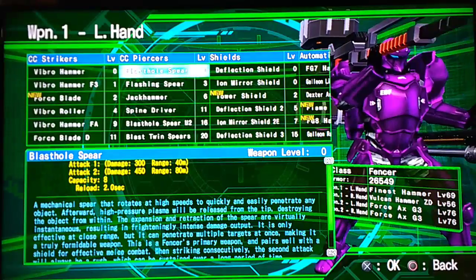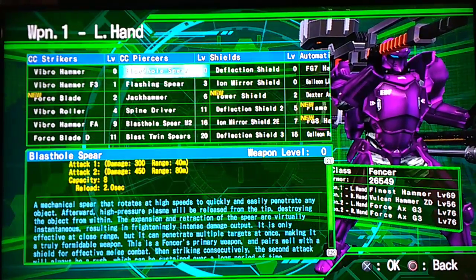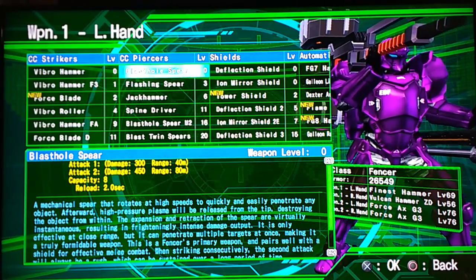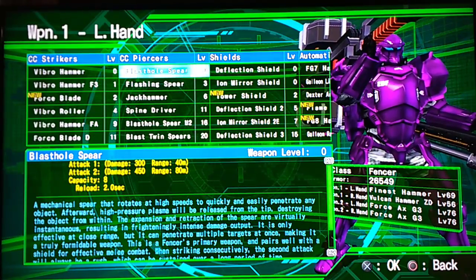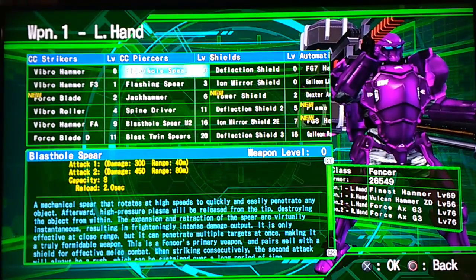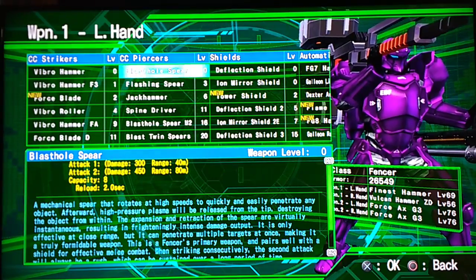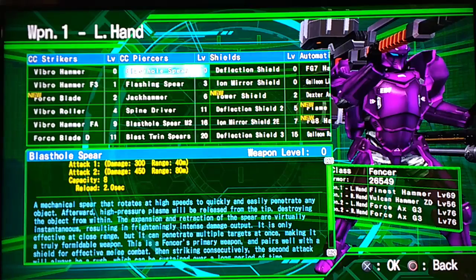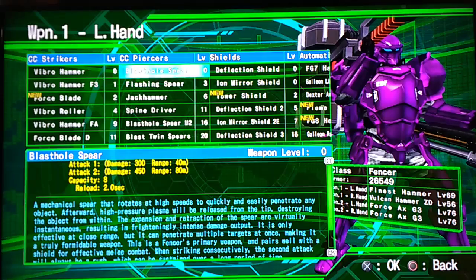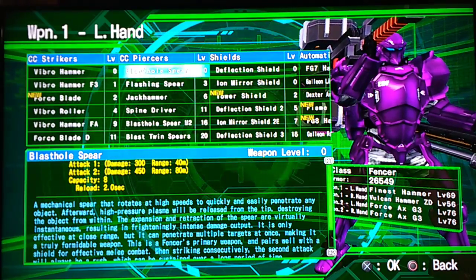CC Piercers — this is going to be your main damage column. The Blast Hole Spear is probably one of the best weapons in the game. It fires two attacks: the first is shorter range and the second is further range with more damage. The Blast Holes pierce through enemies, which is nice, so they hit many enemies as they rush at you. Do keep in mind there are slow-firing and fast-firing Blast Hole Spears. The slow ones are rough to use, so don't think that's how they all are — there are faster ones that are a lot better.